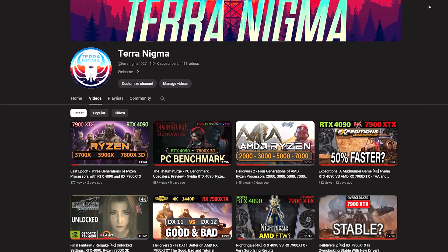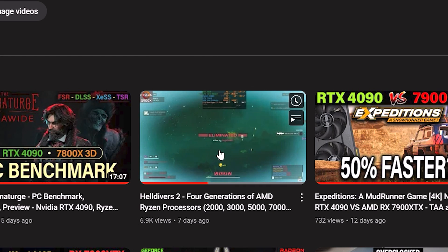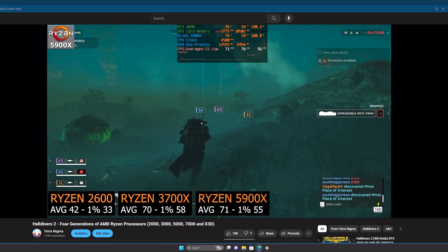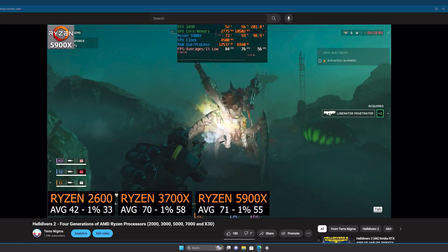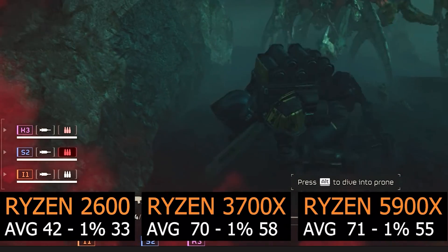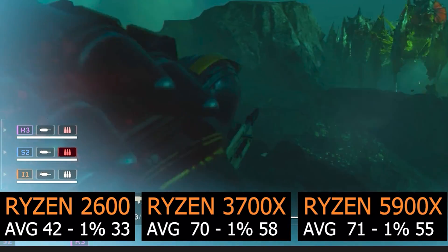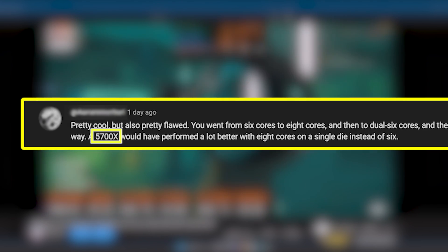I wanted to go back to Helldivers 2 and retest the 5900X. If you've seen my four generations of Ryzen video comparing multiple Ryzen CPUs, the 3700X and 5900X numbers ended up being practically identical. I got many comments about this with multiple theories — like this is to be expected with the 5900X because of dual CCD latency, and that an 8-core 5700X would be faster.